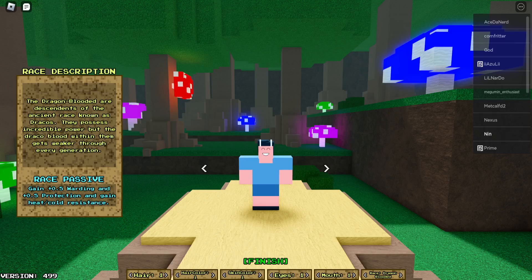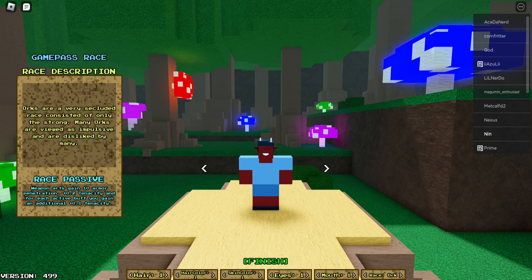Dragon blooded — plus 0.5 warding and plus 0.5 protection, and gain heat slash cold resistance. Maybe it's for attacks, maybe it's for environment, I'm not too sure. And there's a game pass race — the full orcs. Not only do they have armor penetration, gain 10 armor penetration, but it's also plus 0.2 tenacity, and for each active buff you gain an additional 0.1 tenacity. I don't know what tenacity is.